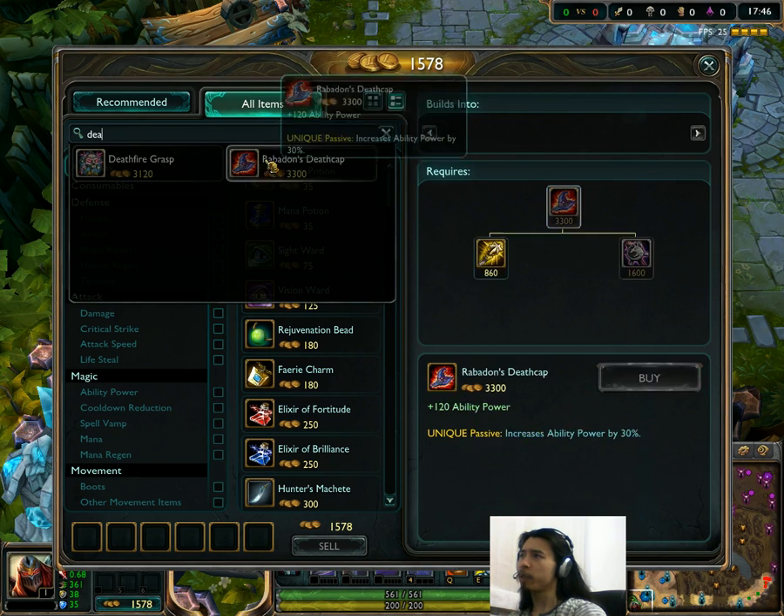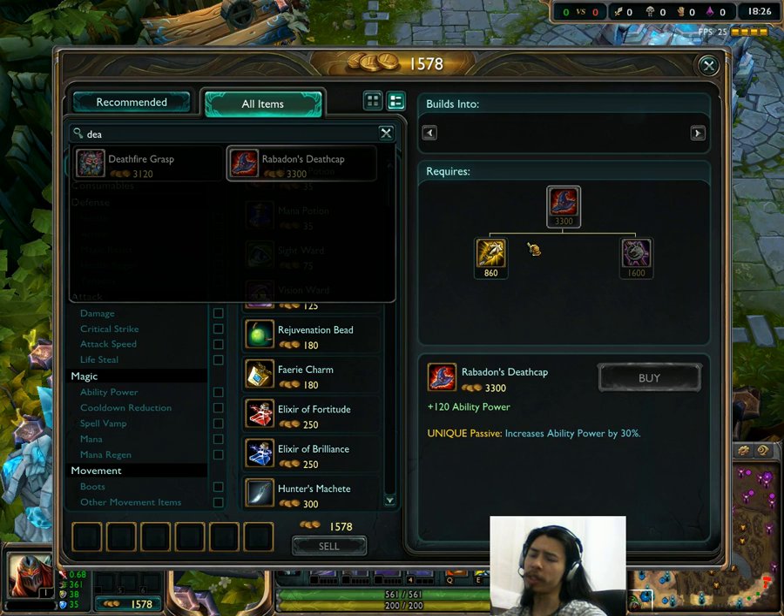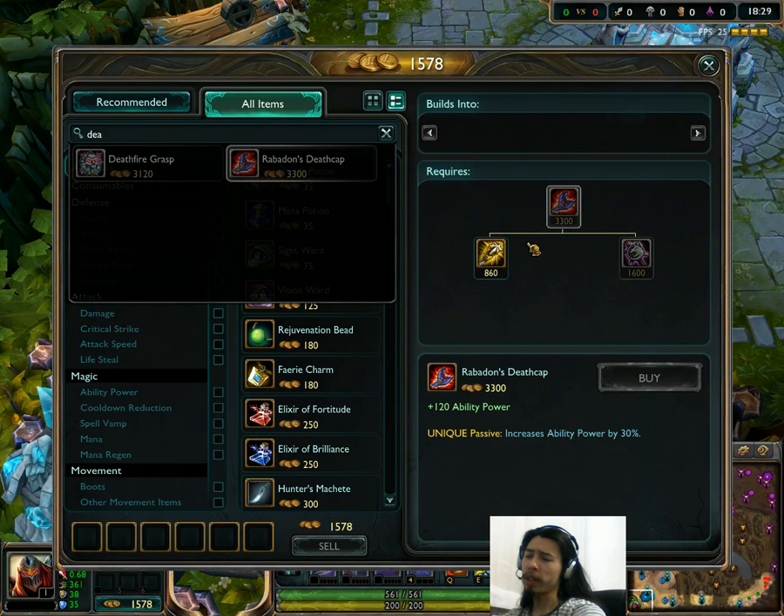Rabadon's Death Cap is an interesting change. The price has been increased to 3,300 from 3,200, but the unique passive has gone up to 30% from 25%. I believe it was actually 30% a long time ago. I guess this is a reaction to Negatron becoming cheaper and maybe penetration being more attractive as a result of Season 3 changes. Maybe they just want to make Death Cap stronger — we'll see how that works out.